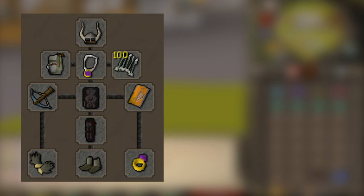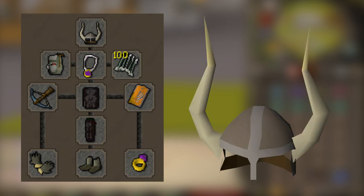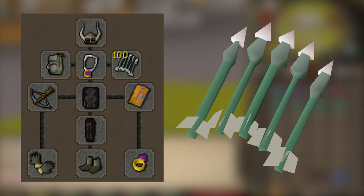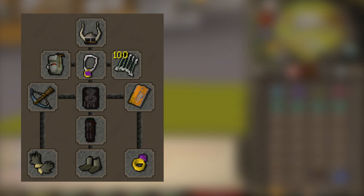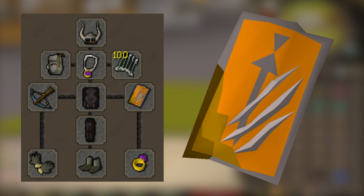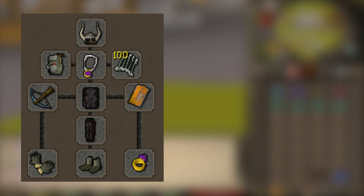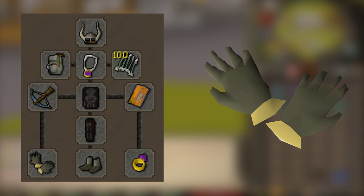For the range setup, I recommend going with the Archer's Helm, the Ava's Accumulator, a Glory to get out, and Diamond Bolt E's. If you're really low range, you can use Ruby E's — they hit 48 by chance. But if you're over 75 range like I recommend, go with Diamond Bolt E's and a Rune Crossbow. For the shield, you don't want the DFS as it lowers your ranging, so just use the normal Anti-Dragon Shield. Wear black d'hide top and bottom, and B-Gloves if you have them unlocked — if not, black vambraces will do fine.